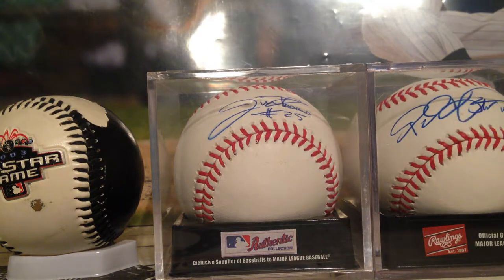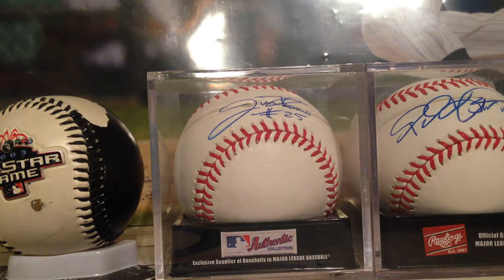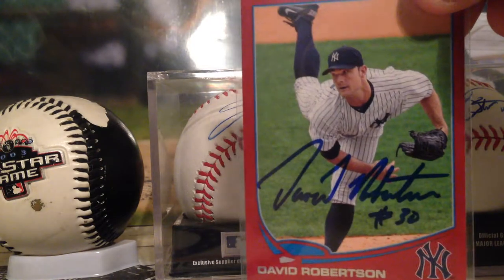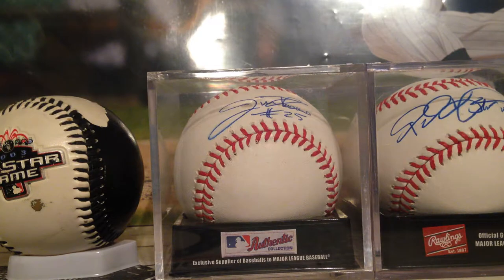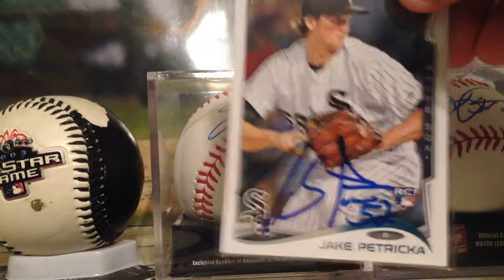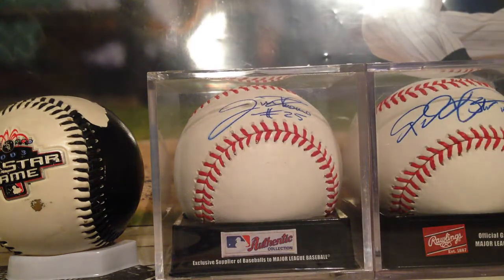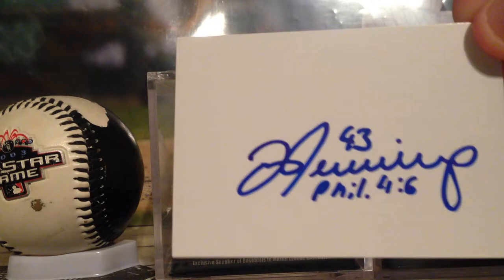Next we got the closer we picked up for $46 million, four years — David Robertson. He's very excited to be in Chicago and a really cool guy with a sweet autograph. Got two of those, and the third came out the best — a 2013 red Topps card. Next, Family Man Jake Petrica — rookie card and a set card. I like him as a pitcher; he should have a good year. Dan Jennings picked him up from the Miami Marlins. He's a big Christ follower and inscribed Phil46 on the white base card.